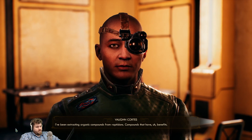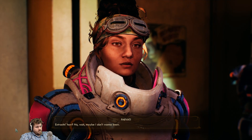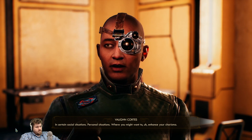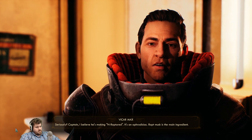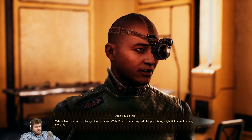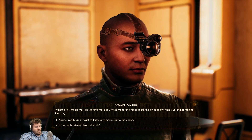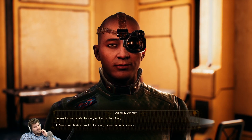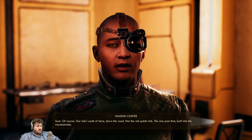Number one option: extracting organic compounds from raptadons - compounds that have benefits. Extracting how? No wait, maybe I don't want to know. In certain social situations, personal situations, where you might want to enhance your charisma. Seriously Captain, I believe he's making Enraptured - it's an aphrodisiac. Raptidon musk is the main ingredient. What? No - I mean yes, I'm getting the musk. With the Monarch embargo the price is sky high, but I'm not making the drug. You really don't want to know anymore. How does it work? The results are outside the margin of error, technically.